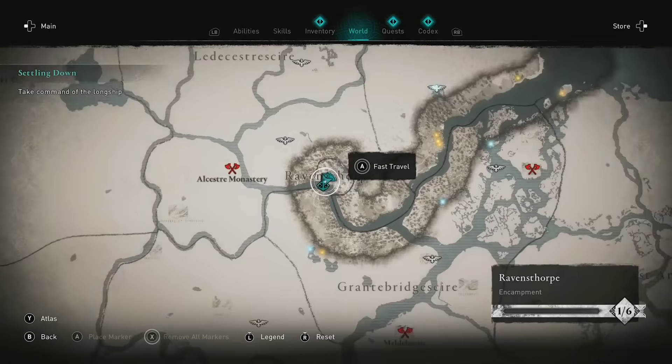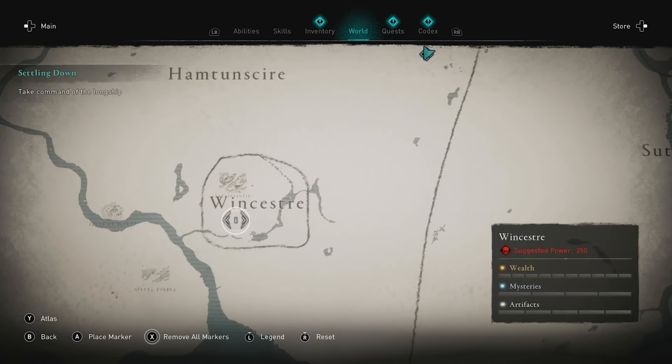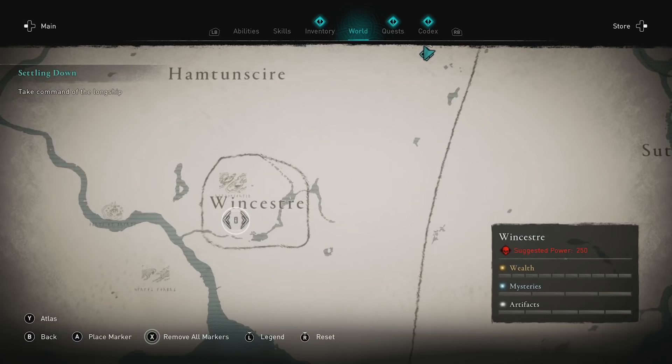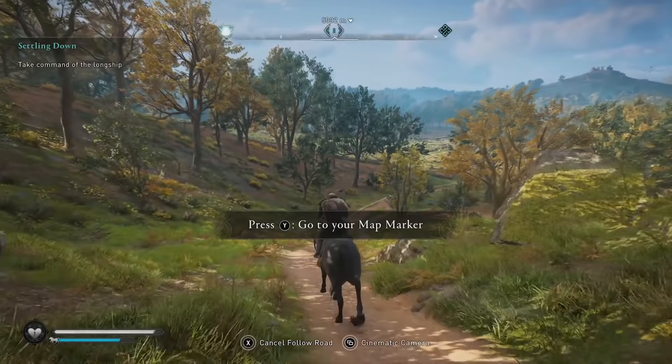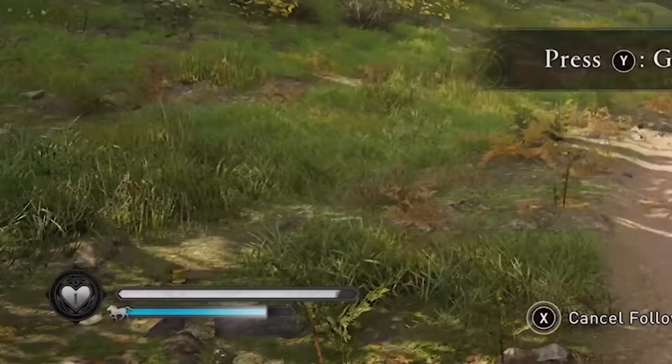First off we're going all the way southwest into Wessex, to the city of Winchester. We'll be grabbing a powerful dagger by the name of Sutinger's Claw. If you guide your horse onto the main trail you get your stamina back and stay at full speed.